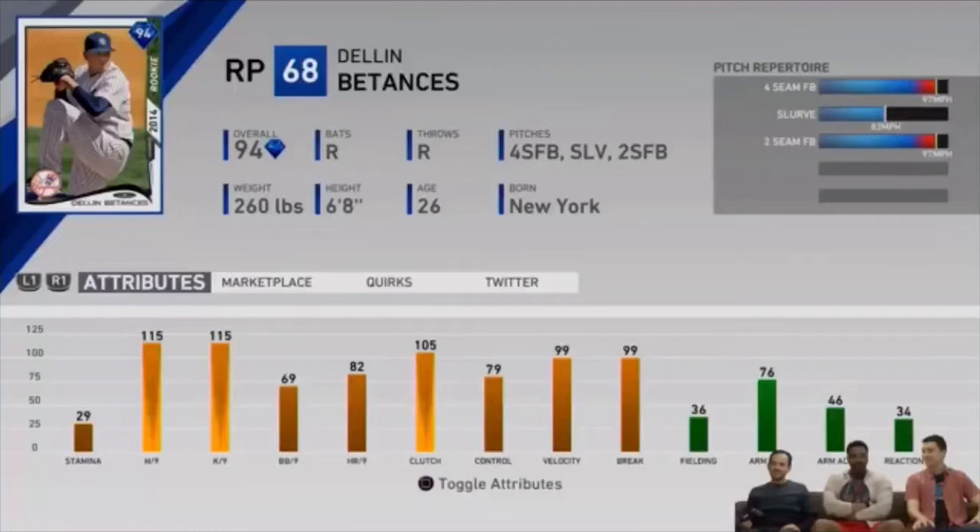The next card is brand new to the game — it is this 94 overall Villain Potantis card, his rookie card, and this card looks ridiculous. A lot of people right now have the live series Potantis in their bullpen. This is that card on steroids. Hits and Ks per nine are at 115 apiece, 69 walks per nine, 82 home runs per nine, 105 clutch, 79 control, 99 velocity, and the break is amazing. He has that slurve that's going to be disgusting — it's actually better than Goose Gossage's, they said. That is not a card you want to face late in a game.